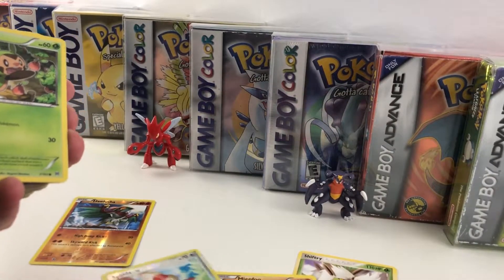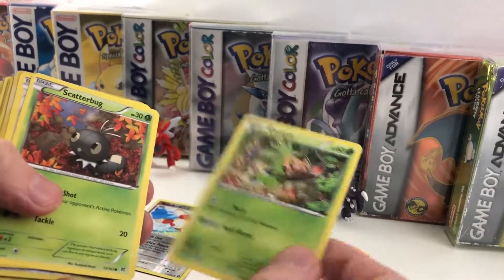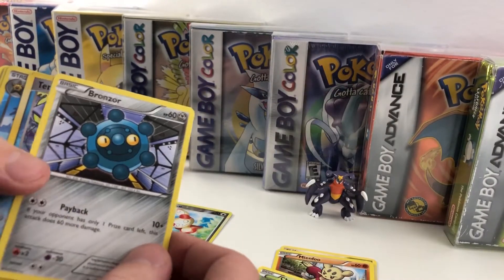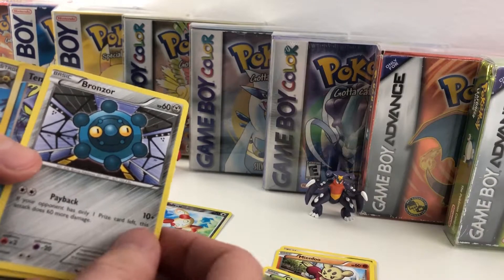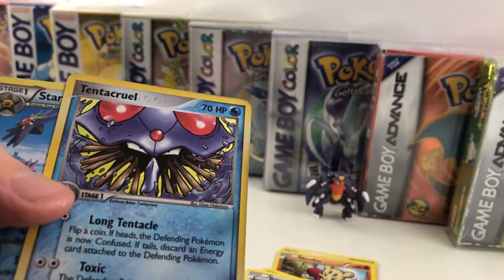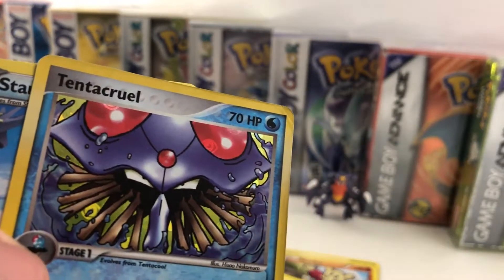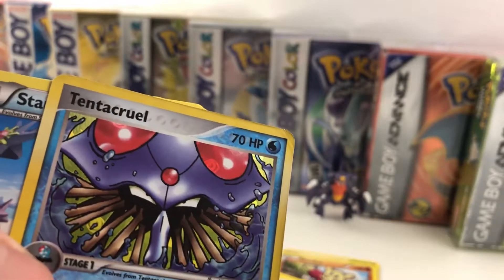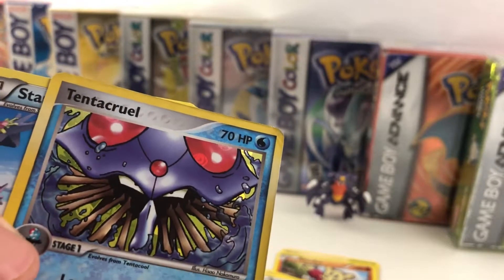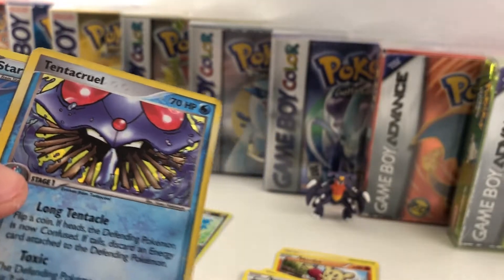I'll separate the cards based on what they are — Reverse Holo Commons, Commons, and such. We got Chespin, Scatterbug, Bronzor — oh, that one's pretty cool. This Tentacruel looks great. Is that a rare? No, that's an Uncommon Reverse Holo. If you guys can see really closely in the back — there you go — you can see inside of its eye; it actually has energies inside of it. That is really cool, I like that a lot.